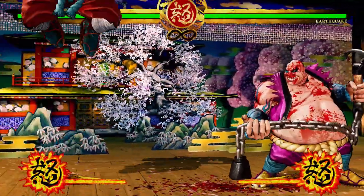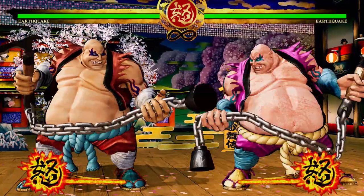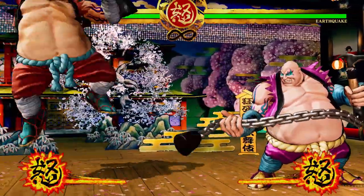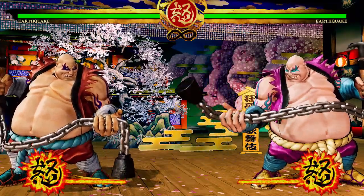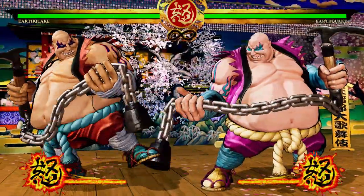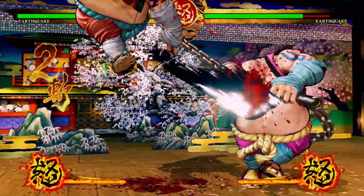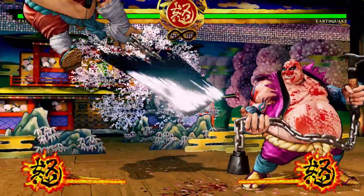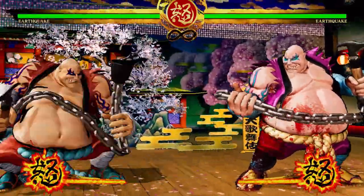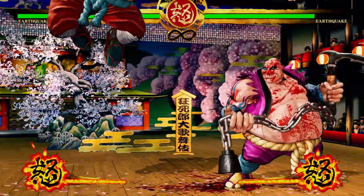With giant normals, potentially the best jumping move in the game, teleports, fire breath, and weird mobility, Earthquake's main weakness is that he's a big target and has no dedicated anti-air beyond jumping to meet opponents in the air. If you like big characters who are always doing something — flitty, active, never waiting — Earthquake is a very well-done big character and definitely your guy in this game.